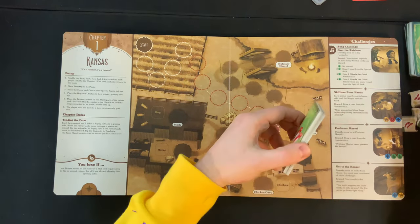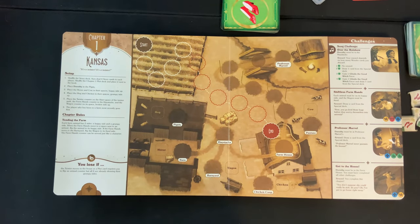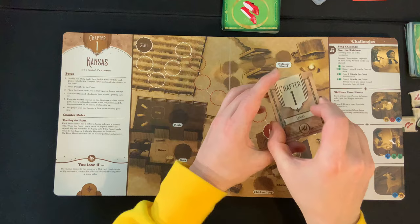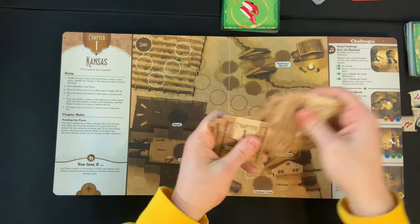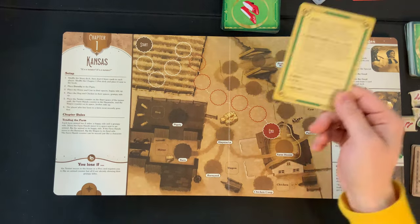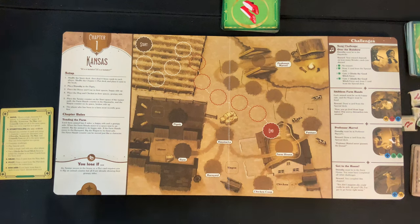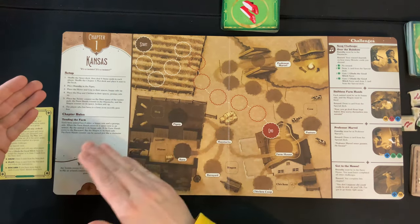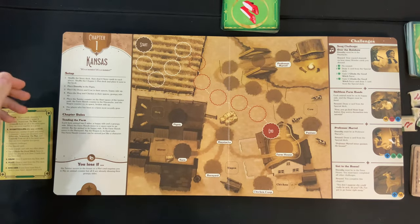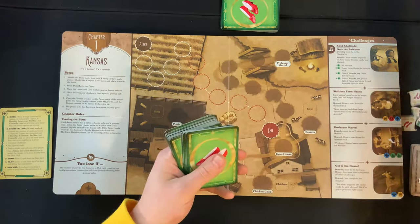Next you have your 20 story cards — you'll know them because they'll have a special icon on the bottom right with a book. Shuffle these up and keep them separate from your story deck. These are special cards you'll get to draw throughout the game; they do a whole bunch of wild wacky things. Then grab your chapter one plot cards, which will have the same back, shuffle them up, and place them where everyone can reach. Make sure each player has a player reference card next to them.